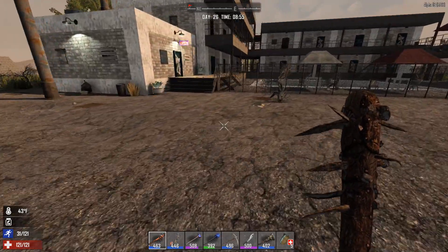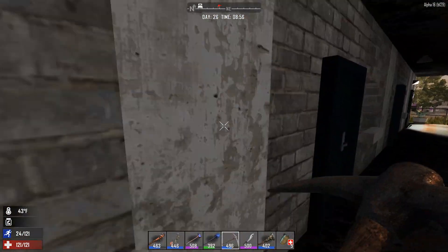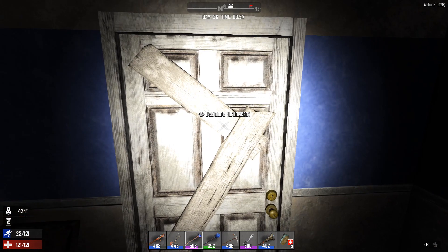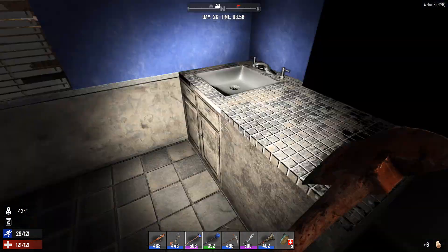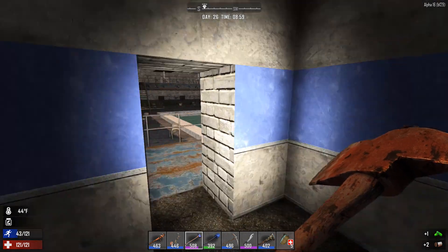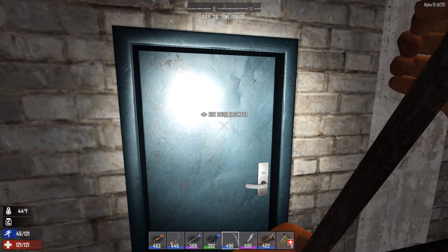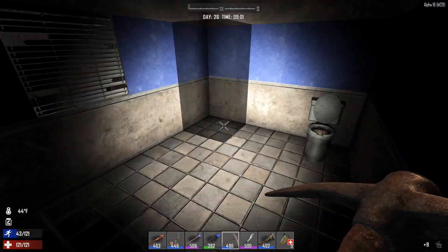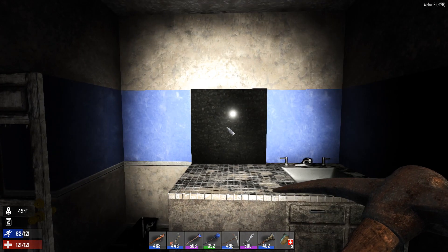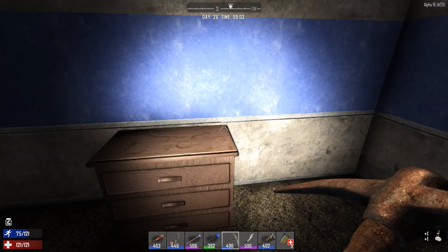Let's just pick a door at random as an example. I bet there will be no zombies in this building. Let's pick another one at random — yep. So that's a weird bug, but again they've told us over and over again to restart your world. I did restart at one point.